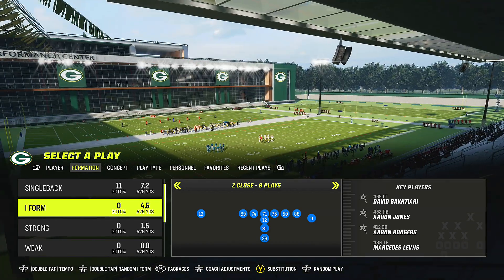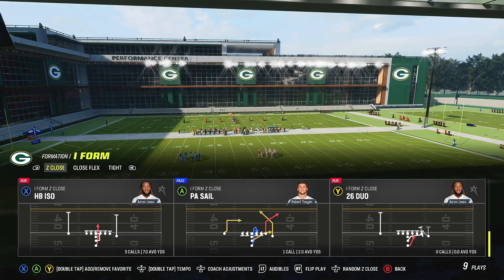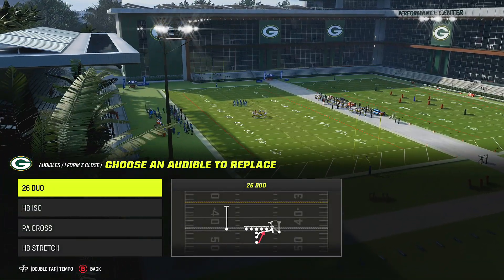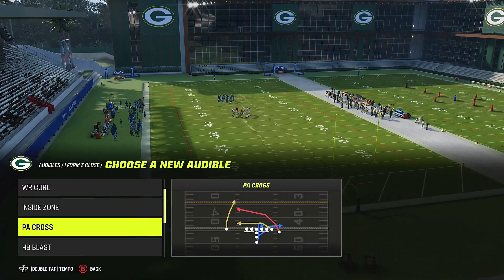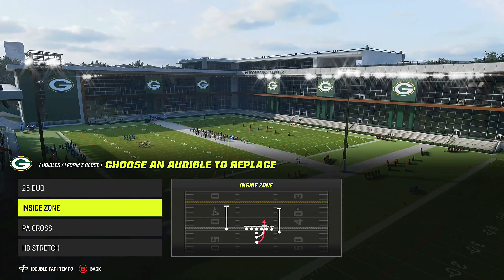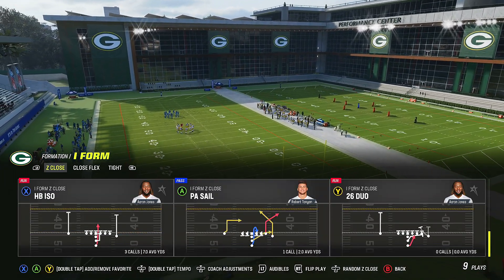The Z Close Saints offensive playbook run play that's been working really well for me — and it's been working well since last year — is the 260 Duo from the I-Form Z Close. As far as audibles: we've got 260 Duo, we have ISO, you can change one for inside zone if you want. I actually like inside zone better. We have Duo, which kind of resembles power inside zone, and we have Stretch.